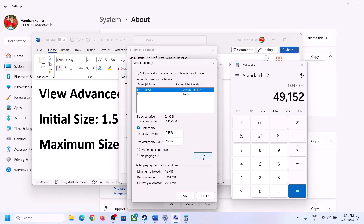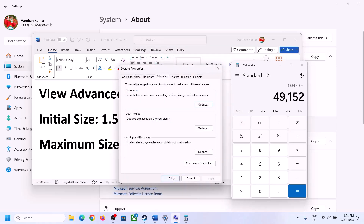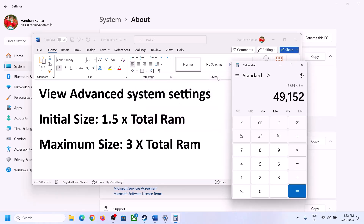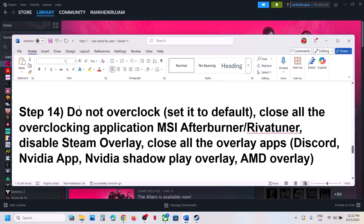Click Set, then click OK, Apply, and OK. Make sure to restart your computer after this. The next step is to not overclock your computer — if you have overclocked, set it back to default and close all overclocking applications such as MSI Afterburner or RivaTuner.